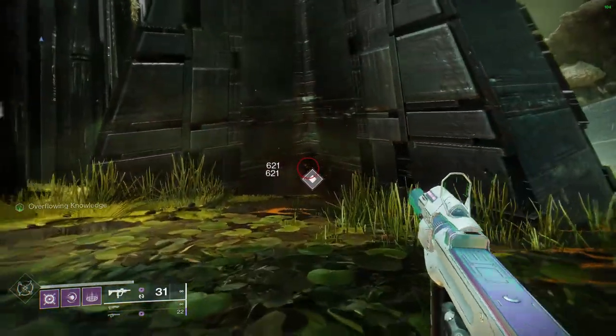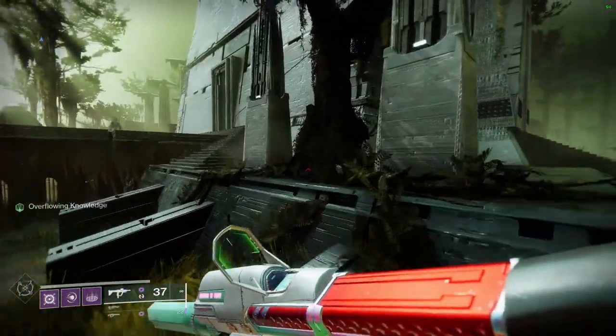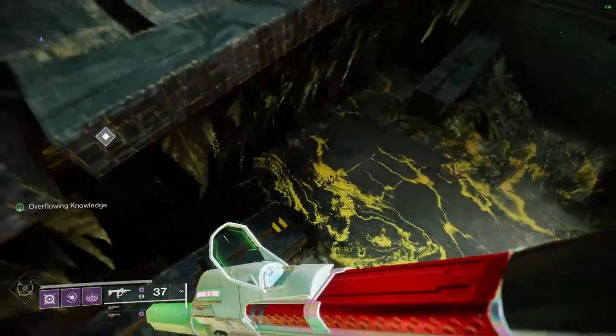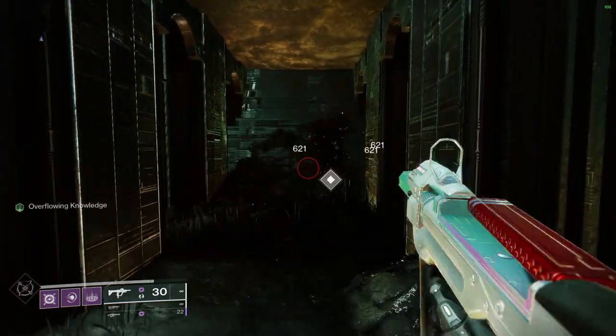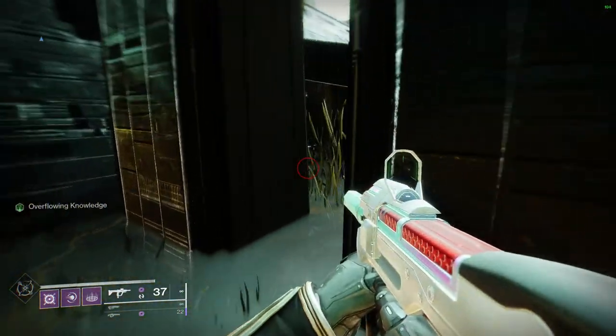Head back to the main path and follow it until you reach the part where the parade float usually ends up flying over the bridge. On the other side you're going to see small archways with grates over them. Once you jump over the bridge, the grate on the far right side will be removed — this is the final shard. Snake your way inside and shoot it.